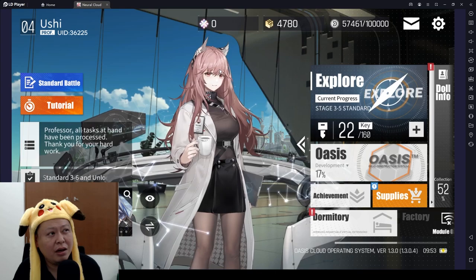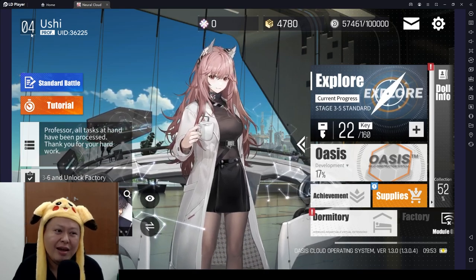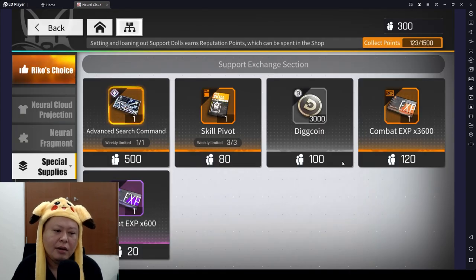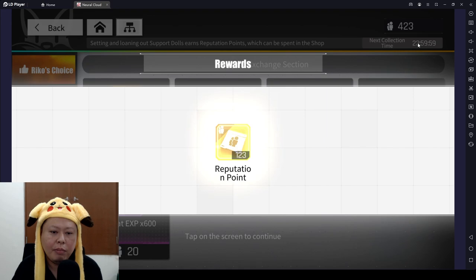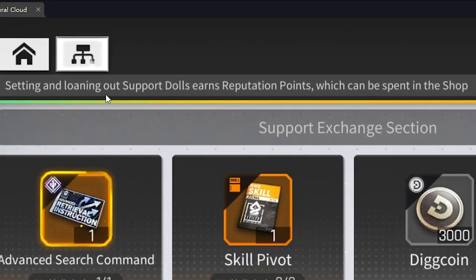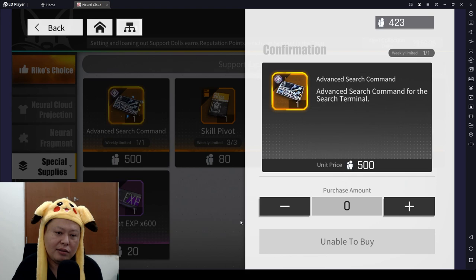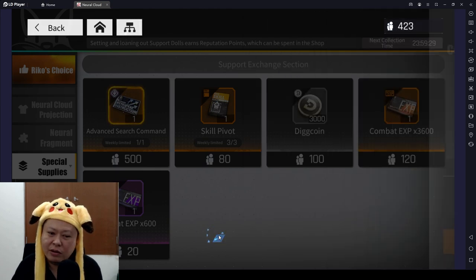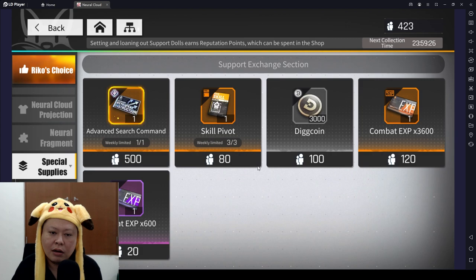The fourth tip — most beginners don't even realize this — go to the top left and set your support doll. The reason is there is a support exchange in the shop: you earn reputation points by setting and loaning out support dolls, and those points can be spent in the shop. The best reward here is the doll, and you can also get skill pivots, which you'll need to raise doll skill levels later.